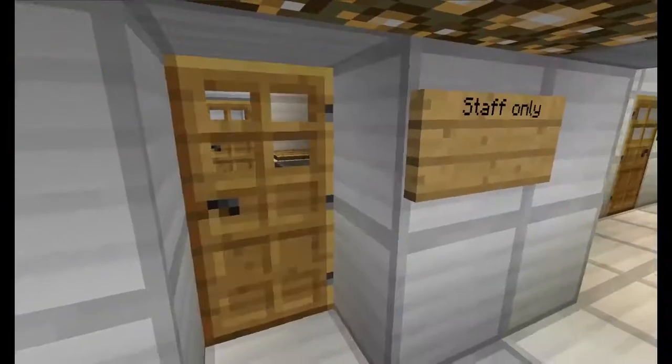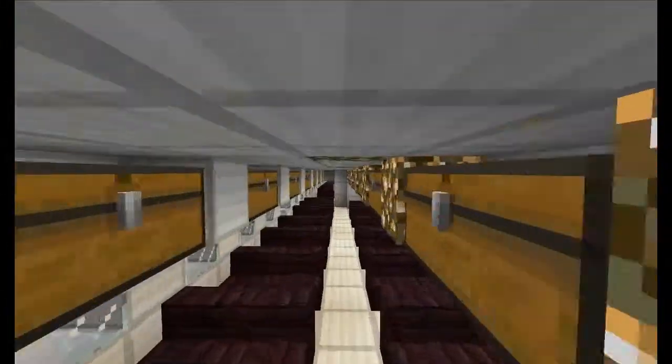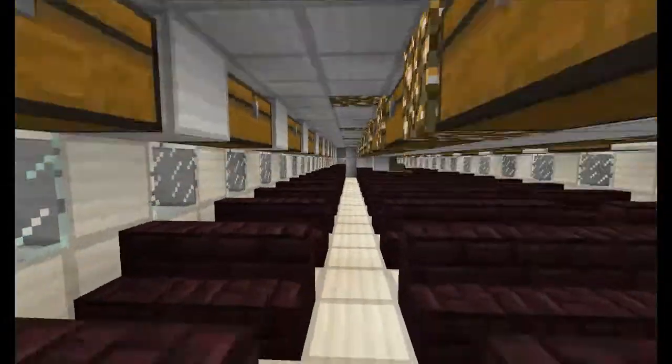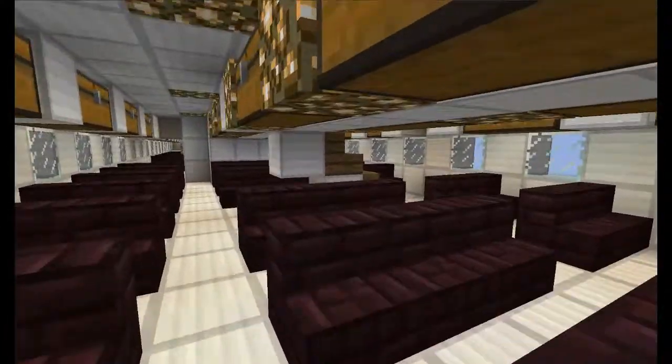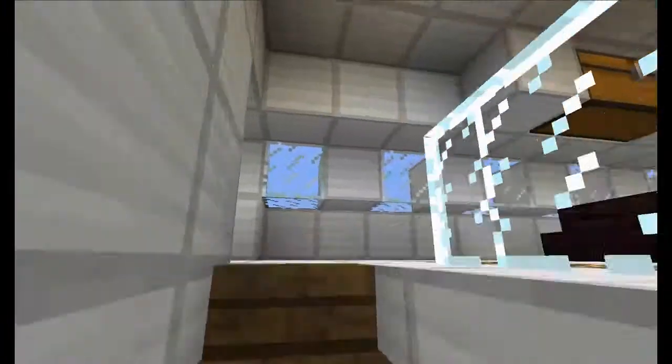We've got finished kitchens — smaller, bigger, whatever you want. We've got a whole lot of room for passengers. We've got another bathroom. We've got passages to the upper floor.